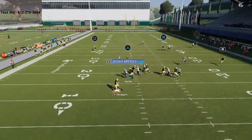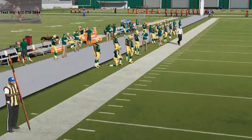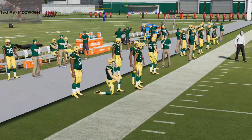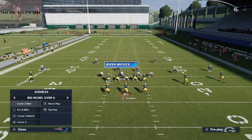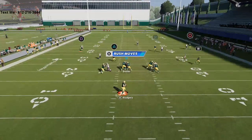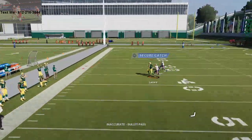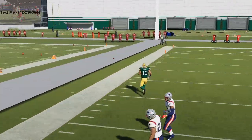Against cover three match or big nickel over G — which is the defense everyone's been running — you'll see this deep post over the top. If Rogers can make that throw, you can get it up over the top of the defense.